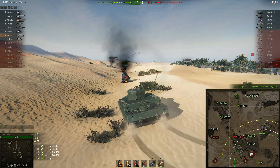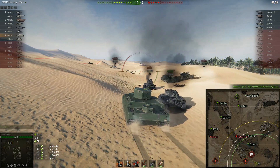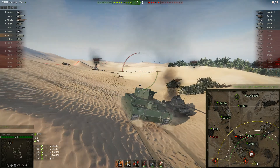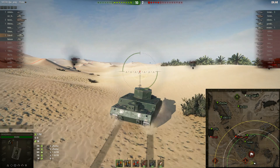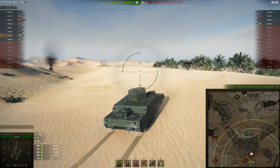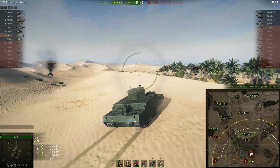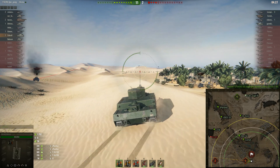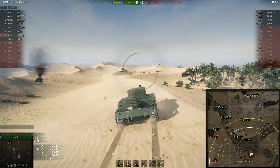Now we obviously got spotted because someone started shooting at me, and arty instantly shoots this way. This is a mistake I see a lot of O-I drivers make — if they're spotted, they stop and try to hide, but you will certainly get killed that way. What you need to do is just keep driving and try to angle your tank a bit so you're a harder target to hit. Whatever you do, don't stop if you're spotted and being shot at. The armor is effective at long range even against lower tier tanks, so just make sure you don't present a flat target.